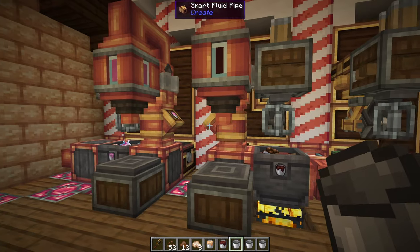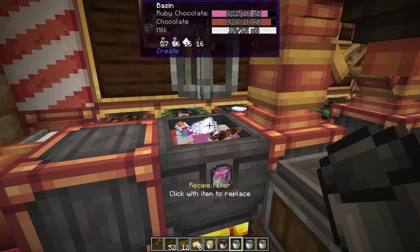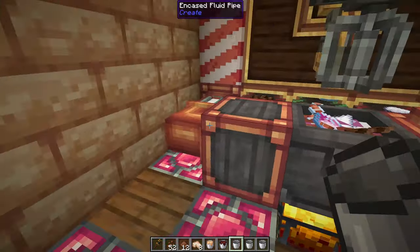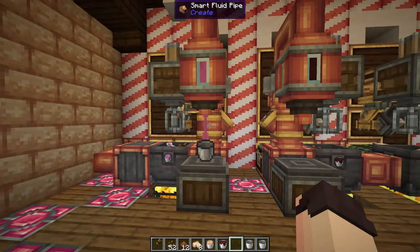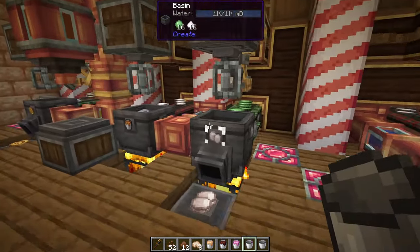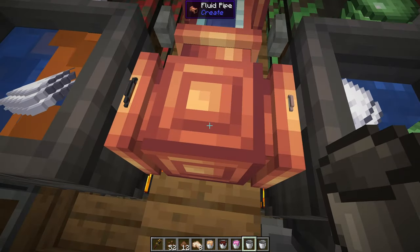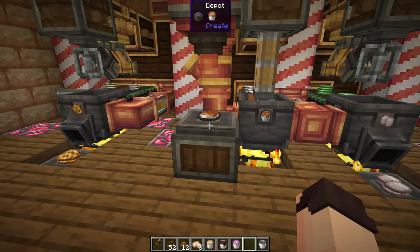Next we'll look at ruby chocolate. This is the most expensive chocolate to make as it requires a bottle of dragon's breath for each bucket of chocolate. We need to mix that with cocoa beans and sugar along with some milk to get our ruby chocolate, using a spout to fill a bucket. Last but not least we have caramel, which is by far the easiest to make — simply mix sugar with water and put a bucket under a spout.